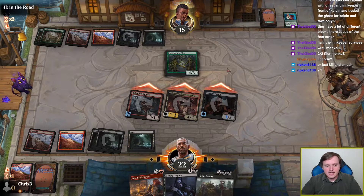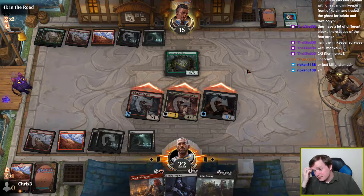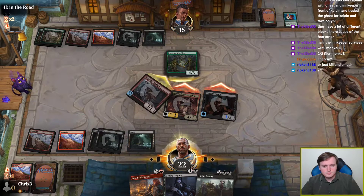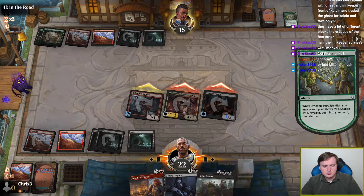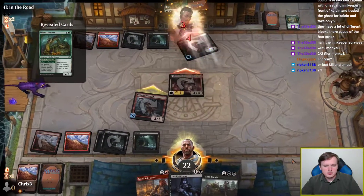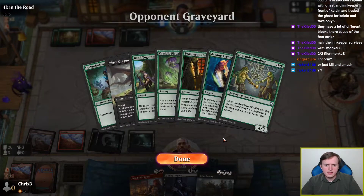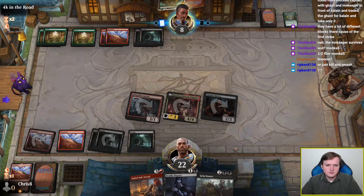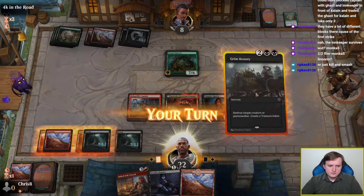I don't want to kill the muralists and then attack with everything, because that results in the opponent having a dragon they get to tutor that might be some kind of bomb I don't have an answer to. This sequence does the maximum amount of damage — well, it does two less damage overall, I think. They're only getting Lino Worm? I really don't understand them getting the muralists back instead of the black dragon. But I've got the bounty, so I win.